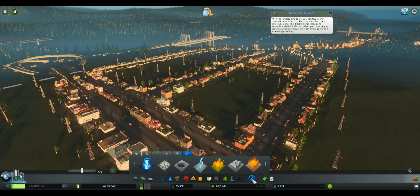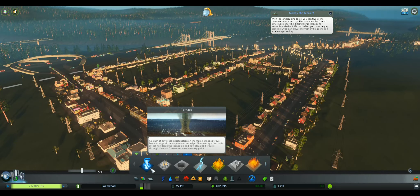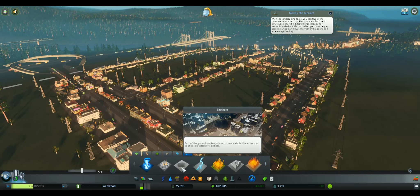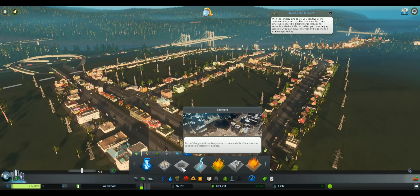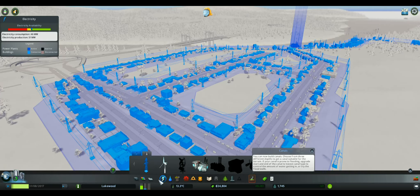I just found this tab — it's under landscaping and disasters. I didn't realize you could place the disasters yourself. I'm not sure why you'd want to do that — I kind of thought natural disasters would naturally happen, but I guess you can help them along. I'm not going to mess with that too much right now because I'm building up the population and getting more money. Maybe later I'll try it to see how well the fire department, police department, and all the emergency services can handle a natural disaster.